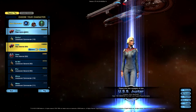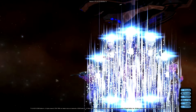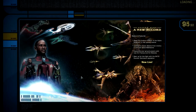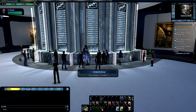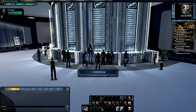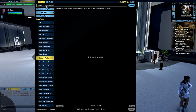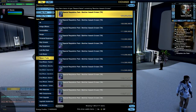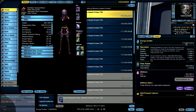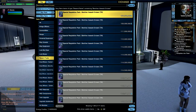I'm going to enter the game with my favorite character. I wasn't lucky enough to get this ship from the lock boxes I opened in the previous video, so I'm going to do the next best thing and just buy it from the exchange. Let's see how much it costs.